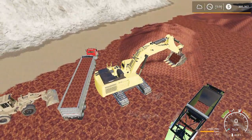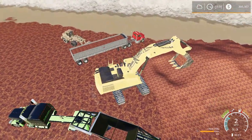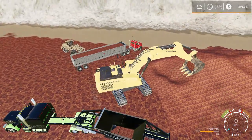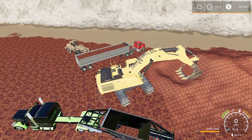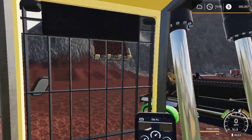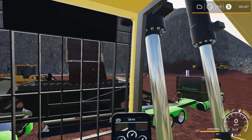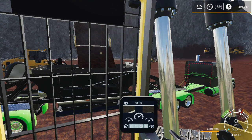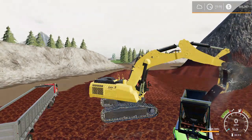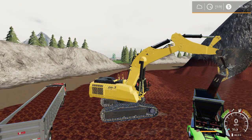I'm getting closer to my pile here just so I can get a better dig. I'm just moving closer, gonna turn it off so I'm not moving around doing crazy stuff. Just gonna have to dump some of it to get it at 100. See if I can do this without having to go inside the excavator. Seems to be dumping right where I want it — there it goes, right in the center.